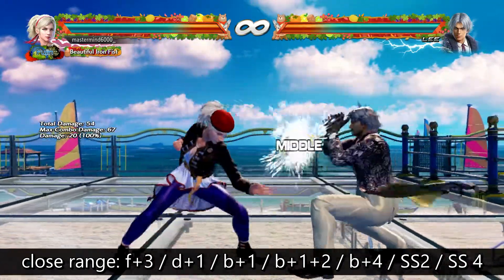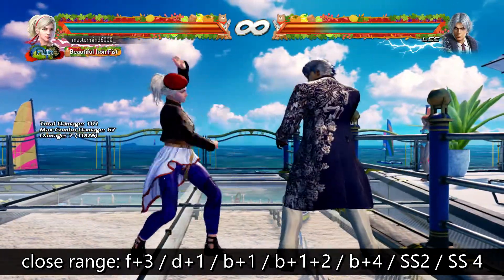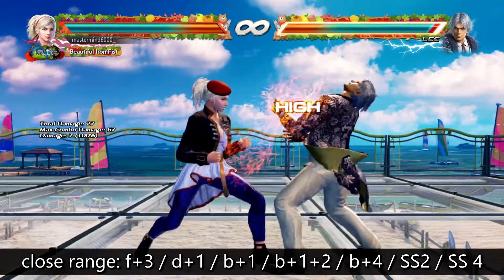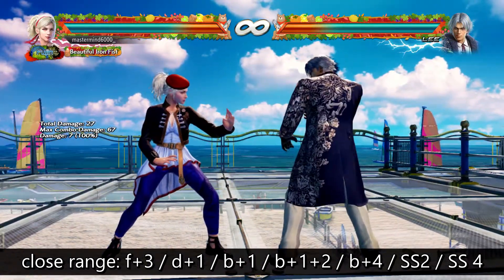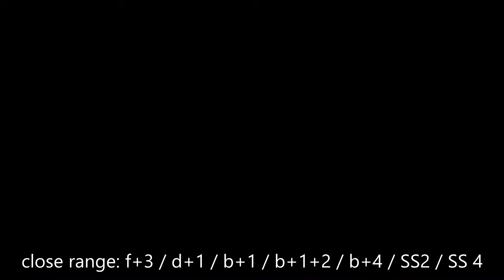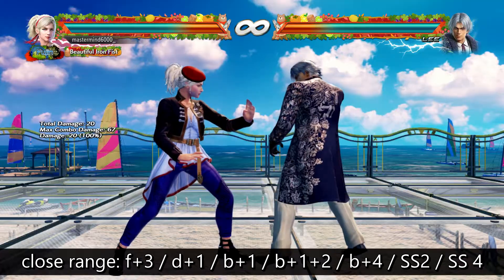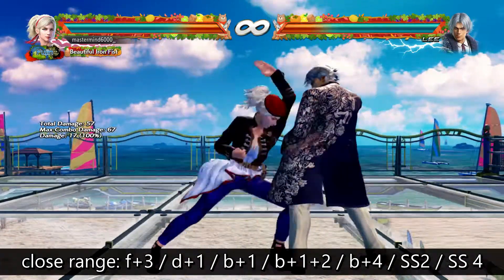Down 1 is a teeny bit slower at 19 frames, but it's plus 2 on block and plus 8 on hit, all of which force your opponent to crouch. This is just super annoying — you're going to get tired of this real fast. Again, zero tracking — they can sidestep this very easily. So be warned of that. It's the only weakness of these two moves. They are phenomenal pokes but they don't track.